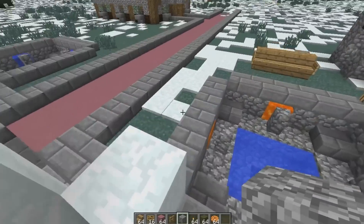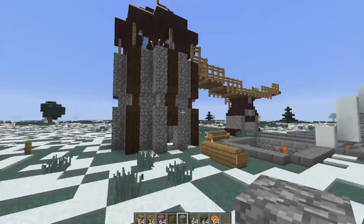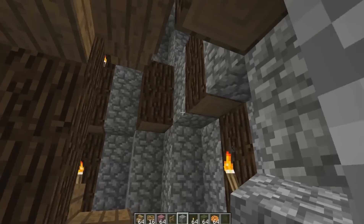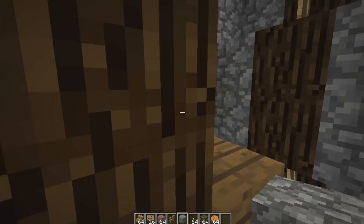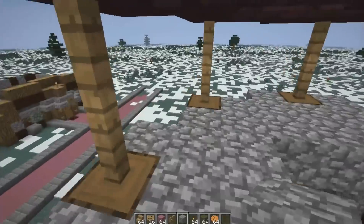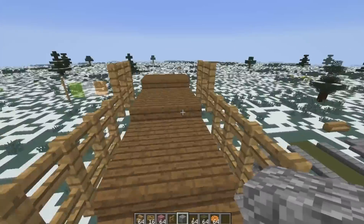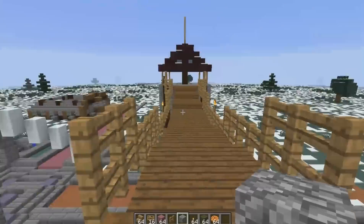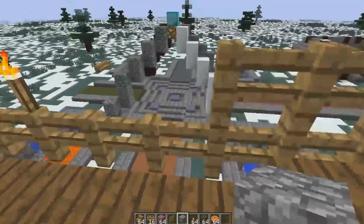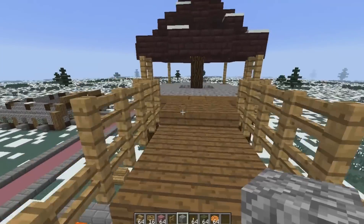I'm gonna show you this little tower — lots of room in it and a little spiral staircase. We might have an enchanting table up here or something, and the bridge going over to the other tower. I really like this. You can jump off too, so you gotta be careful.